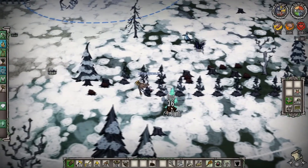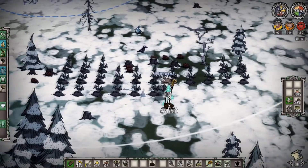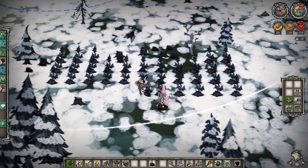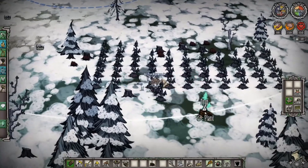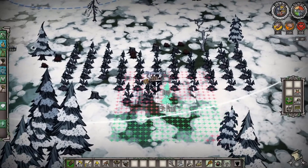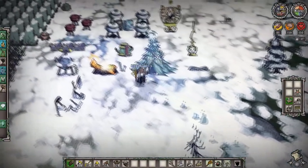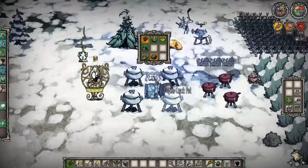We'll continue to plant our trees because we have a little bit of time here before we decide to either run away or attack the Deerclops. Keep in mind, even if you decide you don't feel like fighting a boss, it's still crucial to get yourself ready for such a fight, because you never know when you'll need healing or protection from enemies like hounds. The Deerclops, to be honest, is one of those bosses that will not take any mercy on your base and will spend its entire time trying to destroy what you spent all this time building.